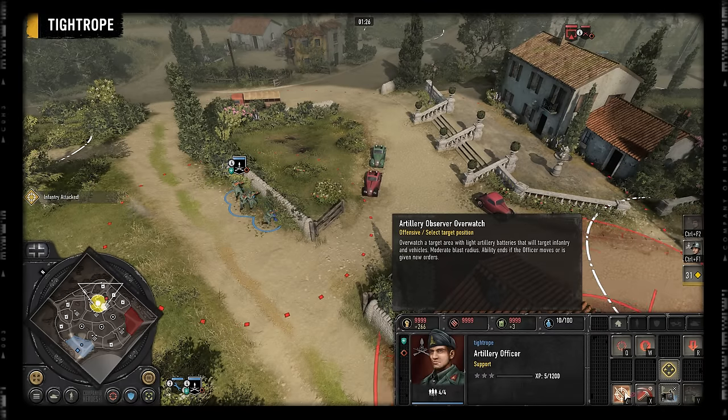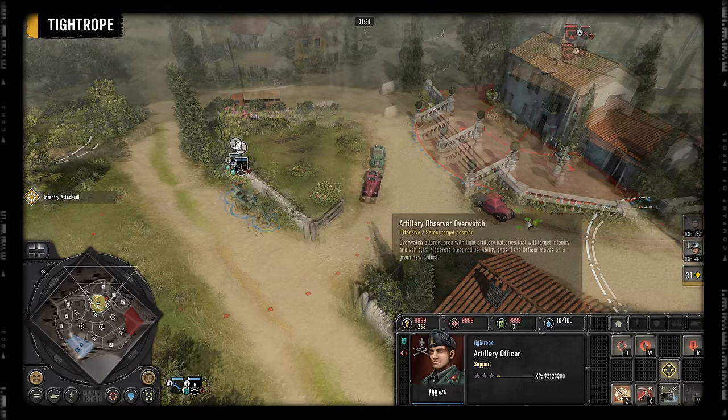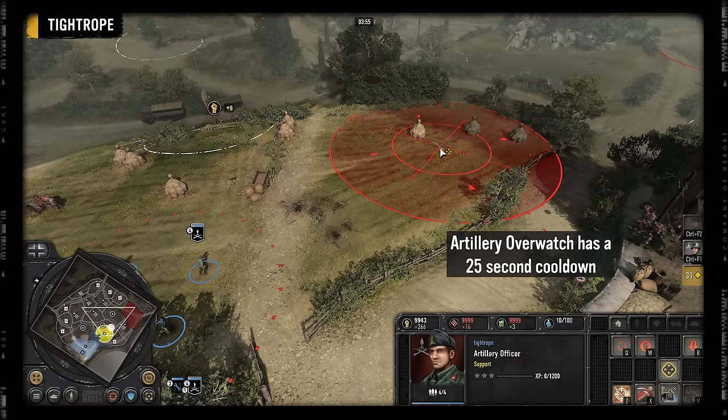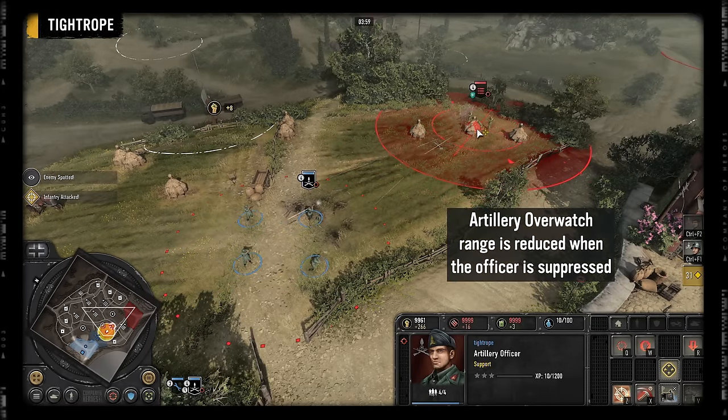When you activate the artillery overwatch ability, light shells from off-map fall into the target area. They come in at a slow pace but continue to fall until you cancel the order or the officer gets pinned. It has a short cooldown, making it a good counter to units, garrisons, and team weapons, though the range is shortened when the officer is suppressed.